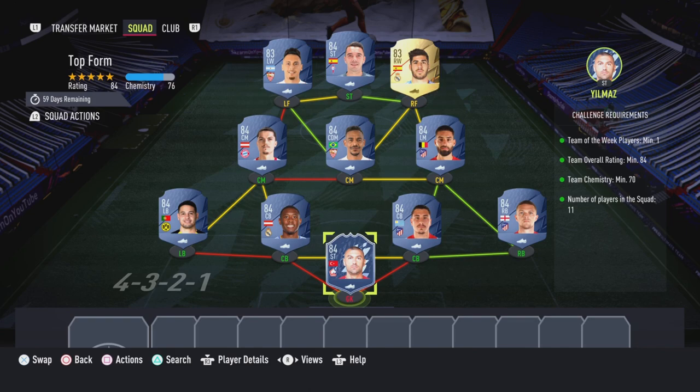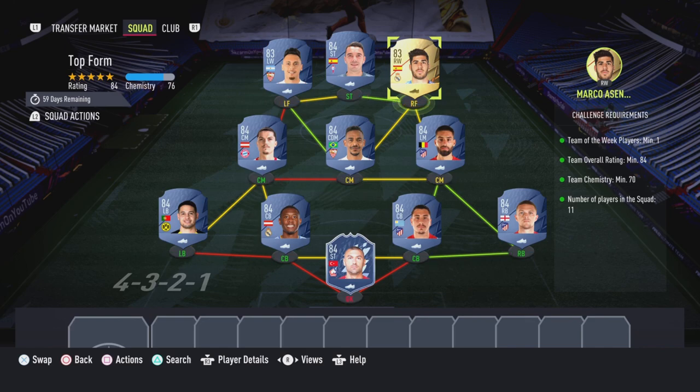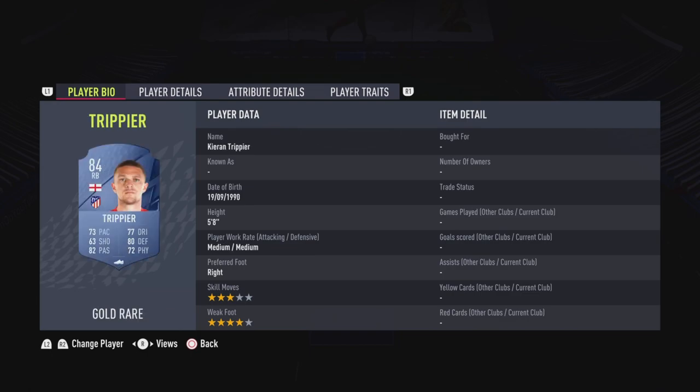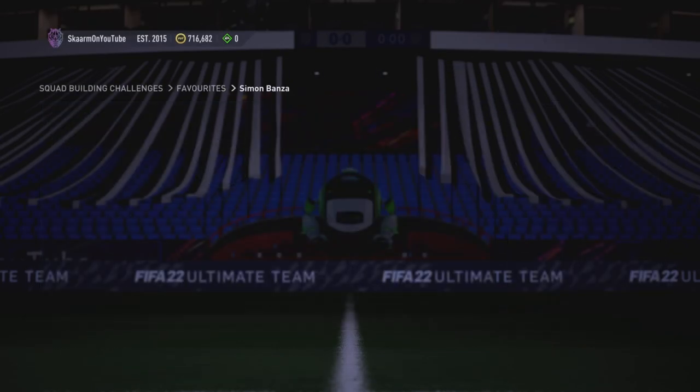Let's move on to the Top Form section, which is going to cost 44,000 coins to complete. No loyalty is required — even though the right forward does have loyalty, it does not affect this SBC whatsoever. And there we have it, that is the SBC completed.